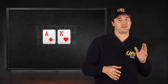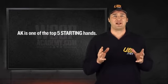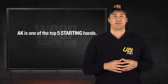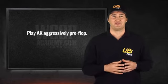Ace-King really is a huge hand pre-flop. And while Aces and Kings are obviously way superior, it's debatable whether other top pairs — that is Queens and Jacks — are better or worse than Ace-King. The way I look at it, Ace-King is better than Queens. Whichever side of that debate you're on, it's clear that Ace-King is at least one of the top five starting hands. This means that you usually want to play Ace-King very aggressively pre-flop.